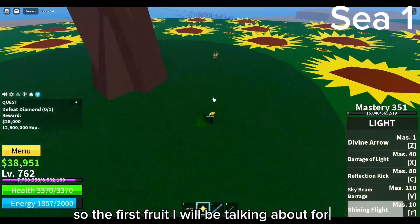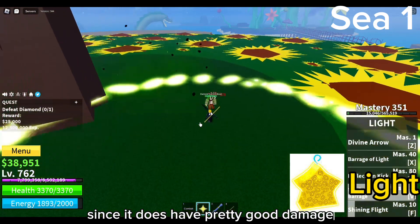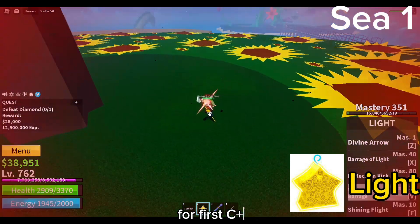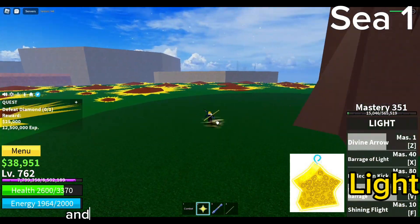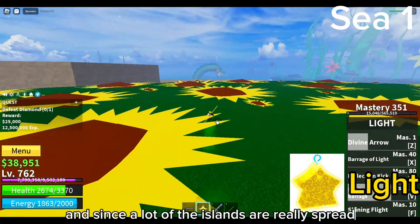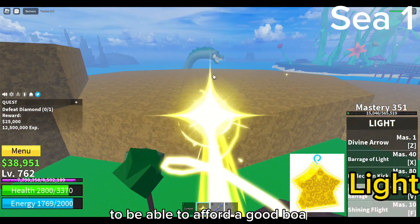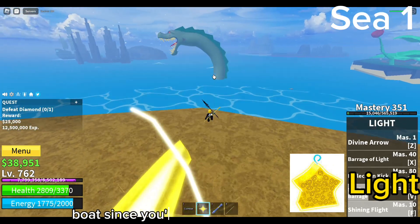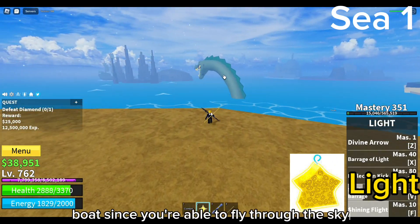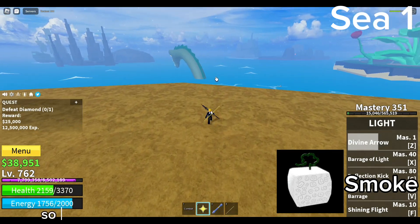The first fruit for Sea 1 is the Light fruit, since it does have pretty good damage for the first sea. Plus, if you're high enough level, NPCs can't even hurt you. Since a lot of the islands are really spread out in the first sea, and if you don't have enough money for a good boat, the Light fruit comes with basically a free boat since you're able to fly through the sky.